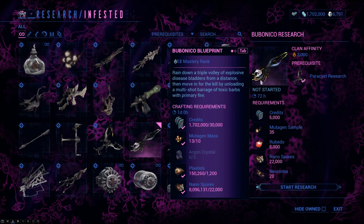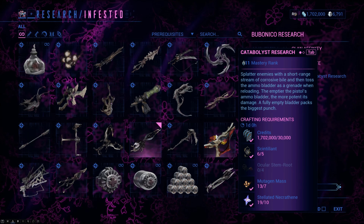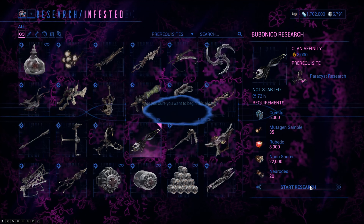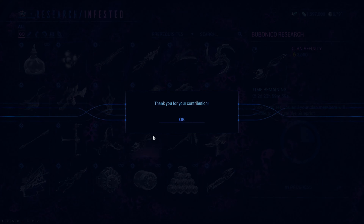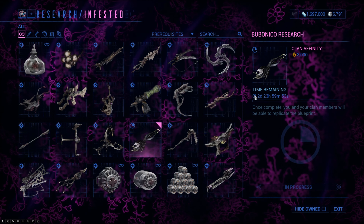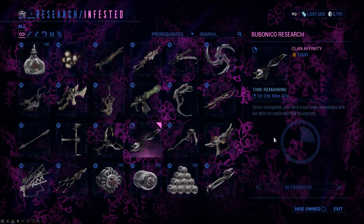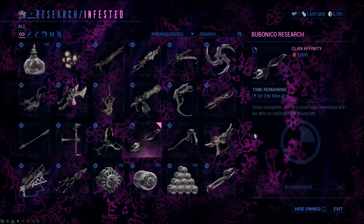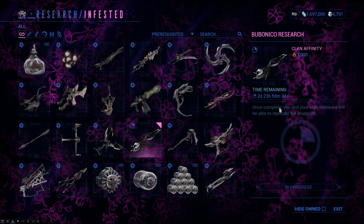The Bubonico is the infested arm cannon, and the Catabolist is a secondary weapon. We're going to start by crafting the Bubonico. Once you've contributed everything and it starts ticking, it will take three days before this research is done. I wish I was one of those Warframe content creators who just gets stuff on day one. Now I have to wait three days before I can get one of these, then level it up, then make content about it. Oh well, them's the breaks.